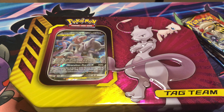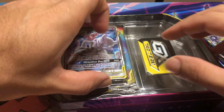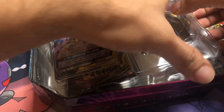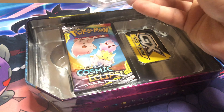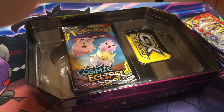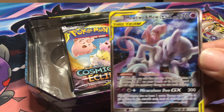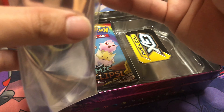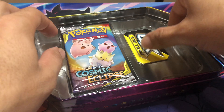Don't forget, if you're not subscribed to the channel yet, make sure you subscribe because if we hit 100 subscribers before the end of the year, I'm gonna be opening up three Darkness Ablaze booster boxes, hoping to get Charizard V-Max. Out of every other set I've opened, I've pretty much gotten what I wanted besides Darkness Ablaze — and I never got the rainbow Charizard, but we'll have to hold off on searching for that one too.